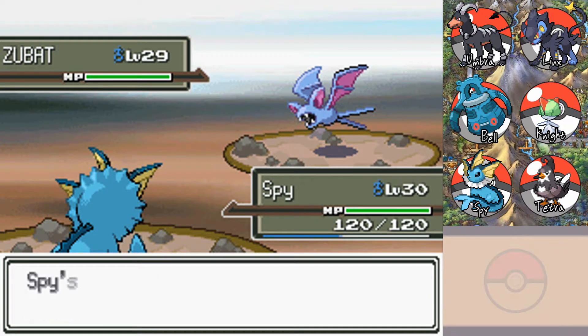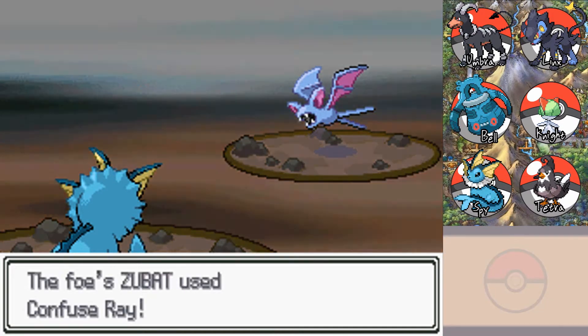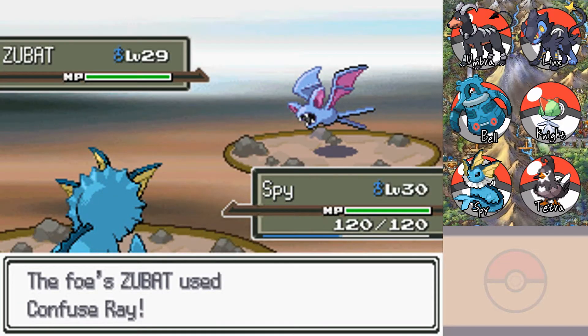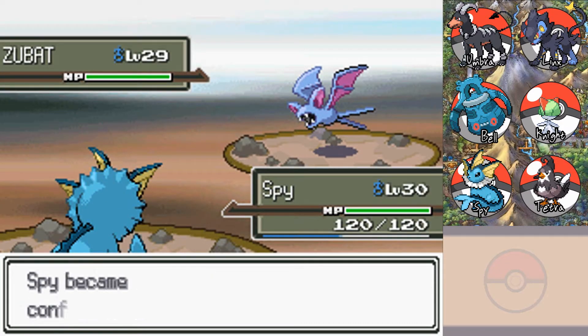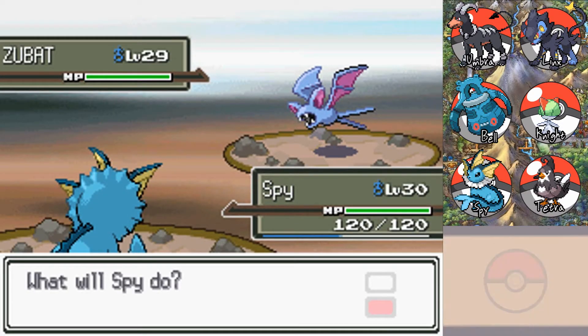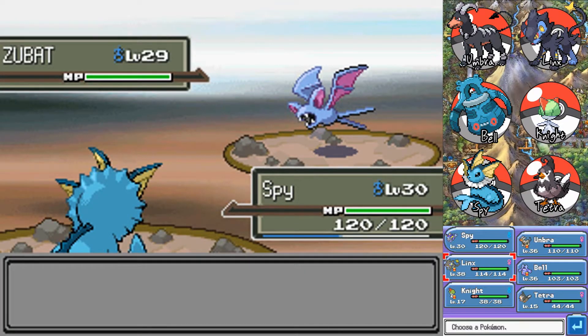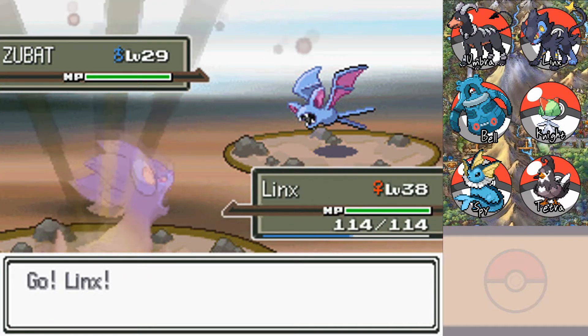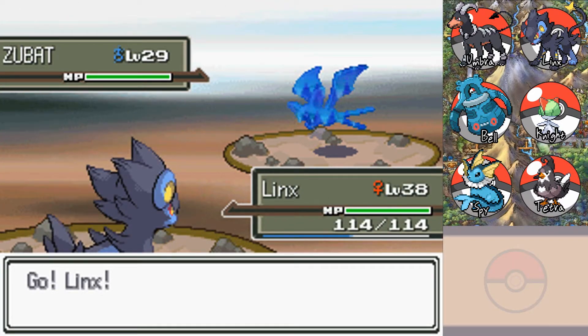That's really annoying. Let's Brine him. Man, we missed in the fog. Confuse Ray — beautiful. Straight back to confusion and fog, oh my god. We just can't get a break. I'm switching. Lynx, come out here and just Thunder Fang this guy please. I'm not going to mess with the confusion-fog combo — that is just too annoying.